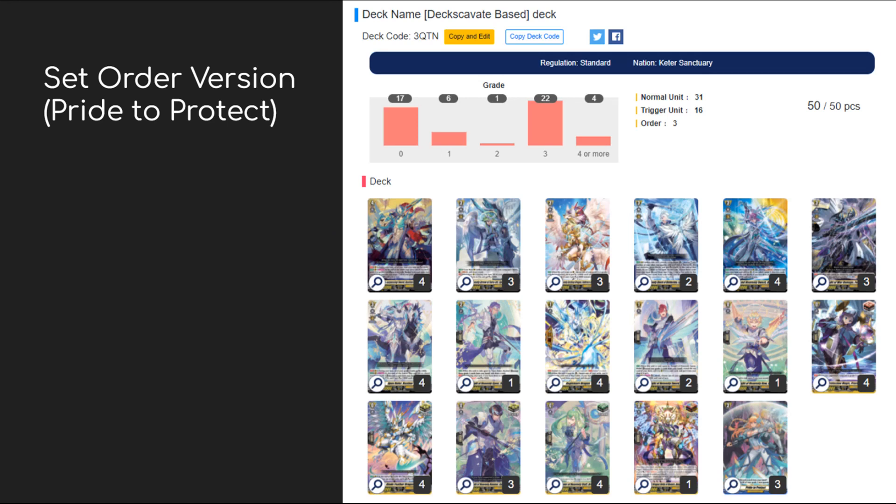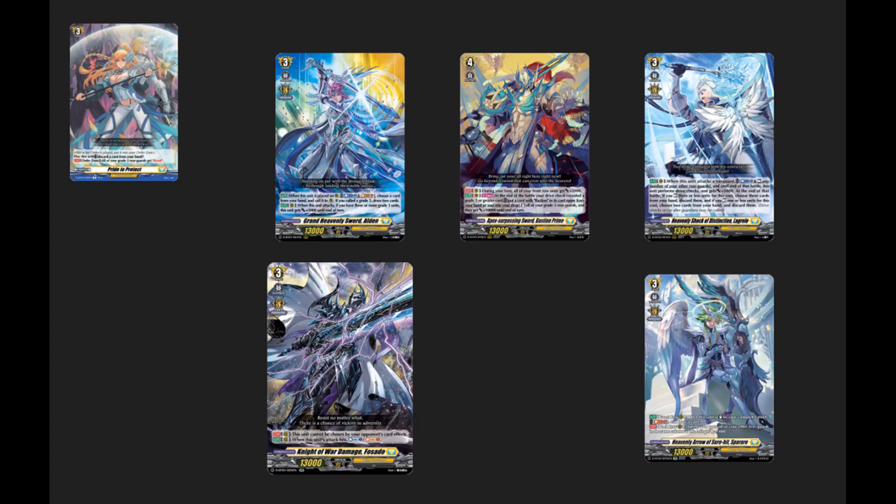In a Bastion Prime deck where you only need a full field to push, having free guards is really important. To meet this requirement, we play cards like Separi and Forsado to maintain board or some kind of advantage throughout the game. Between the two builds, Darkstrain is more consistent, but if you want a deck with more leeway and freedom, definitely try the order version. There's a middle ground needed to make the deck more resistant to control, especially with decks like Meteor, Faraga, Sands, and Prison in the meta.